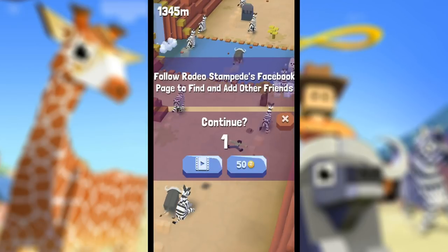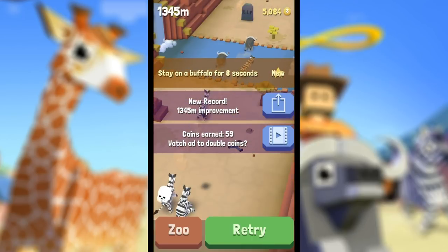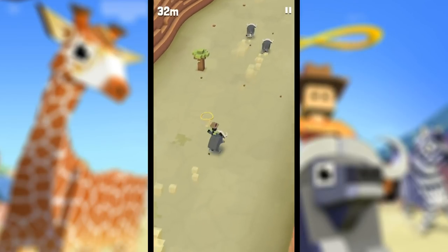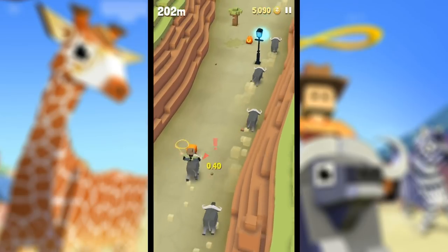I smashed right into another zebra — that's okay, because we completed that mission. Now we need to stay on a buffalo for eight seconds and we got a new record, so all of those things are helping. If we do four missions we can reach the giraffe zone, let's do this! Come on, stay on for eight seconds — got it, I can totally handle that.